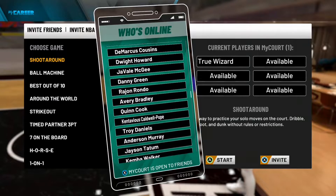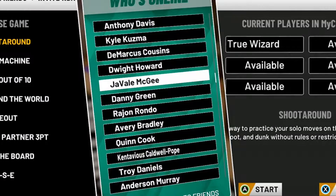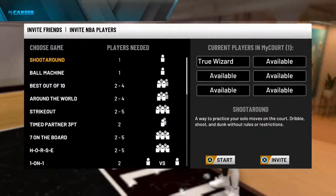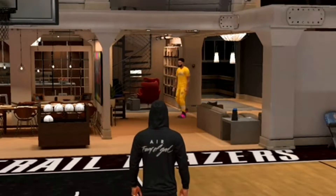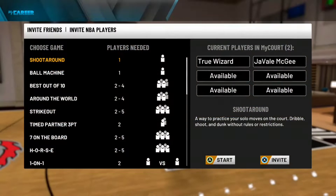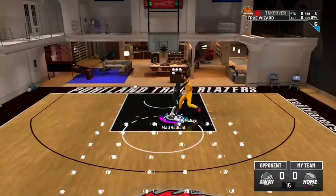I looked through who in the NBA was available — Quinn Cook, KCP, Anderson, Murray, Tatum, Lonzo — I was thinking who's a dummy I can grab real quick. Then I seen JaVale McGee. Obviously I see my boy JaVale McGee, I had to hit him up, tell him to pull up to the court. I just needed a paint dummy someone I could drive and dunk on a few times. True Wizard versus JaVale McGee — had to test it out.